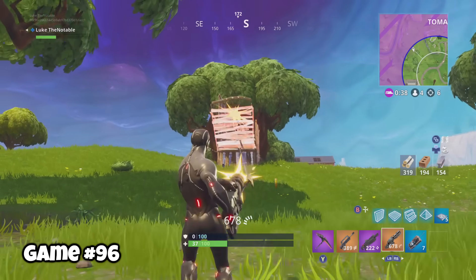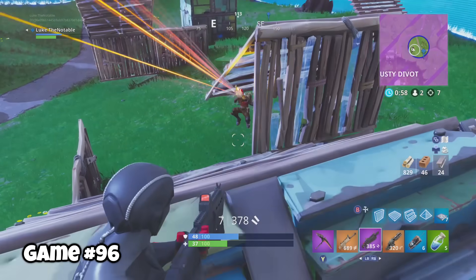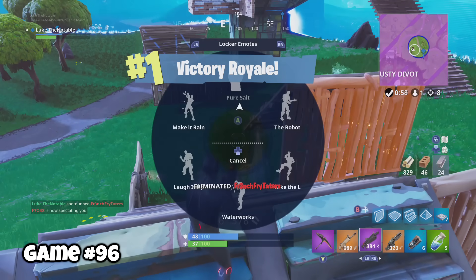Game ninety-six, I pretty much just had a minigun and a prayer. But sometimes that's all you need. I know it was sort of a cheap win with the minigun, but I dropped in Pleasant, so I was happy.